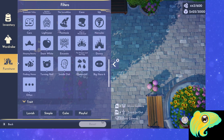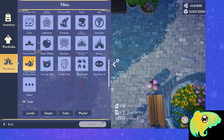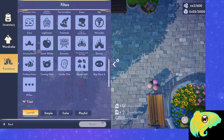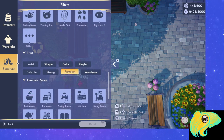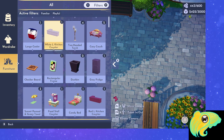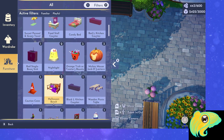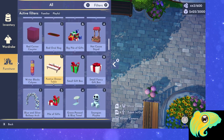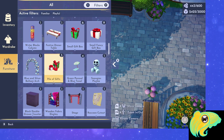If you don't know which furniture or clothing items count for the challenge, go to your Furniture tab, select All, and at the top it'll tell you which button to push to access filters — on Switch, it's Y. If you scroll down, you can see playful and familiar — the two things I need for this challenge. Select those, go back, and now all the items shown should count towards the challenge. At the top, it'll confirm your active filters are familiar and playful.